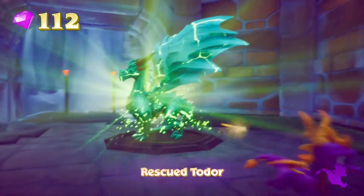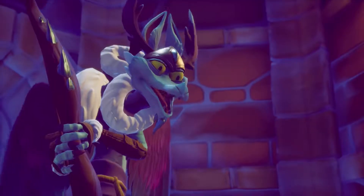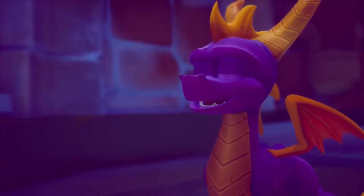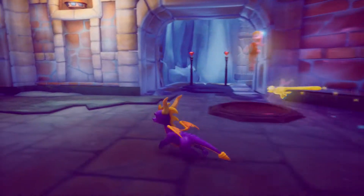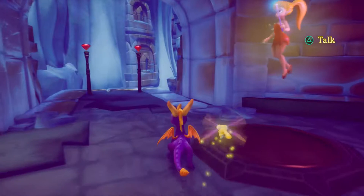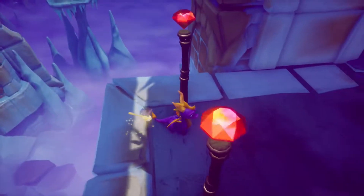And now let's get the dragon - Toador. "Spyro, some big norks up ahead are wearing armor. And in the ice cave, armor can make their feet very slippery." Thank you, big tall archer dragon.